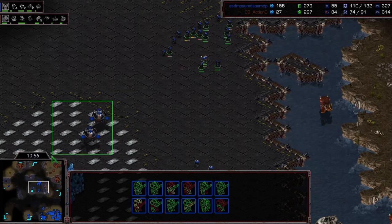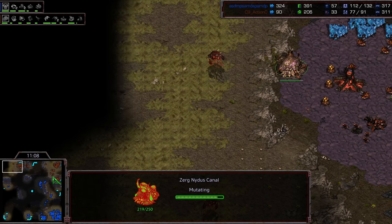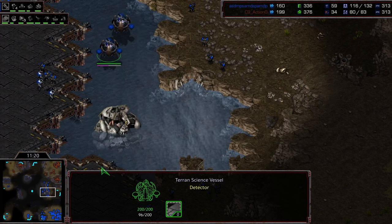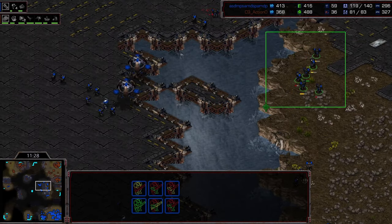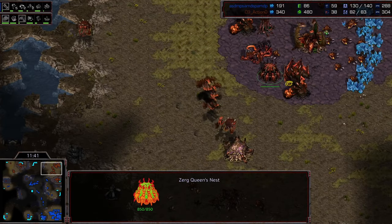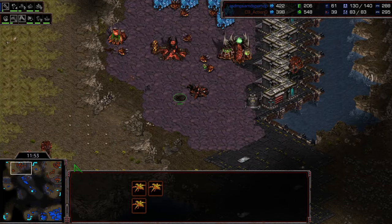Light moves across the map with the first two science vessels in tow — they have that irradiate energy. Action is retreating into full turtle mode, which makes sense given he has a fourth base to take for free. He's setting up a drone on top of the lurker stack to avoid losing lurkers to the initial irradiates. Jumping in with the mutas to pick off a few units. The mutas are being a little timid. Action still not taking the fourth base — he's being pretty conservative in how he's expanding and maneuvering this game.